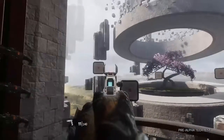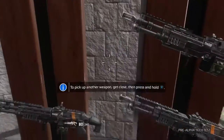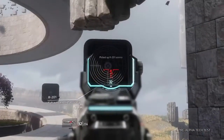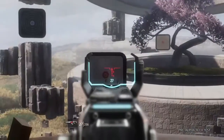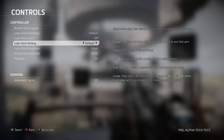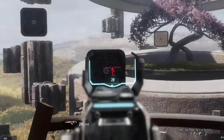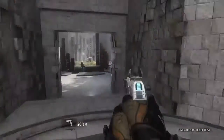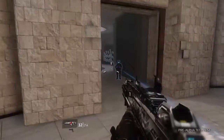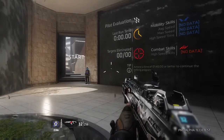Looking through the settings and everything, I really have to say the menu is really well done. There's a setting called Fine Aim, which seems like it will become one of those settings that will, without a doubt, be very useful to pretty much anyone who — no matter how lightly they feel like they're moving the right analog stick — they're moving all over the map and just having trouble aiming precisely. I'm very guilty of this.